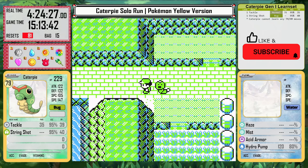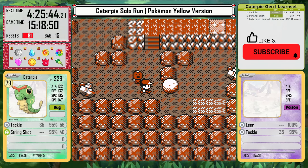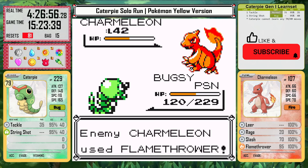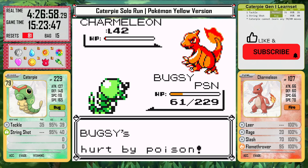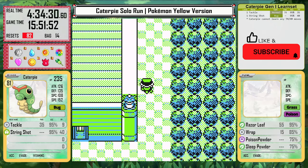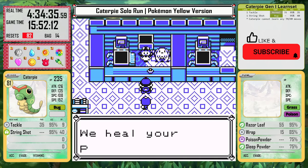And that means I can now challenge the Elite Four. Well, not yet — I still need to keep training. I have to fight all the optional trainers in Victory Road. And sadly at this level, it is not free experience. Even at level 79, I can be taken down by a level 42 Charmeleon — that's not what you want to see. But Caterpie trains up and makes it all the way to Indigo Plateau without any other resets.